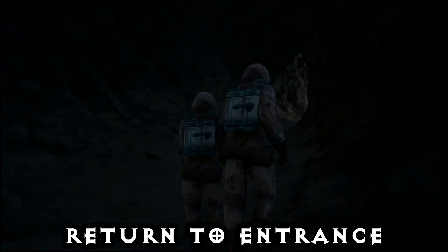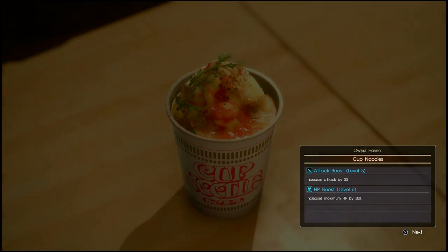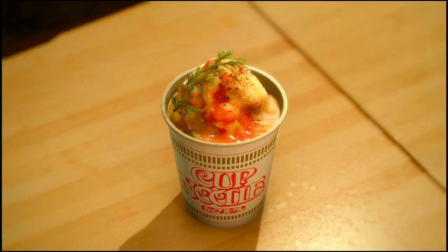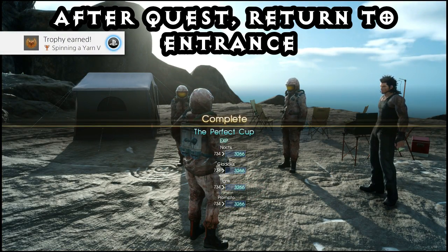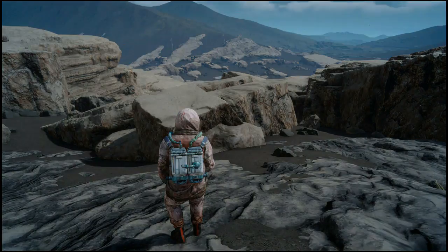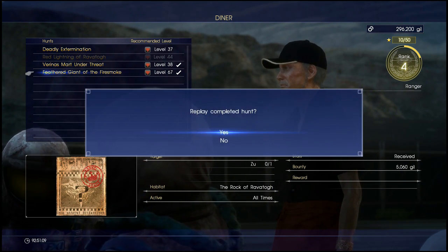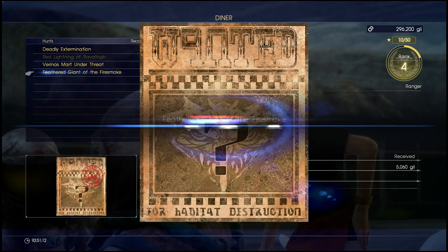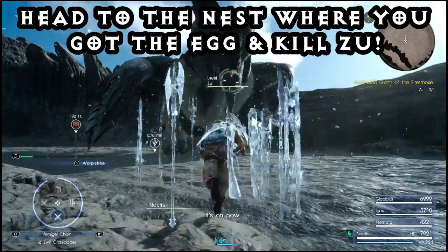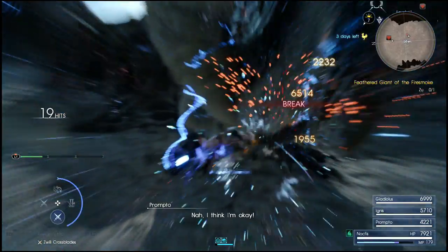Once you've returned to the entrance, select 'return to rest point' - that's why it was important to rest at the campsite earlier. You'll be taken back, camp again and that'll continue the cup noodle quest. You'll get a short cheesy scene. Once finished, return to entrance once more, then return to your car at the Verinas Mart. Now you'll have access to the Feathered Giant of the Fire Smoke quest, which is the zuu hunt. Pick it up from the tipster or restaurant guy.